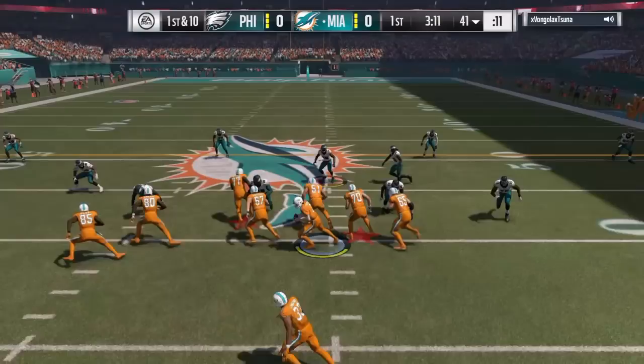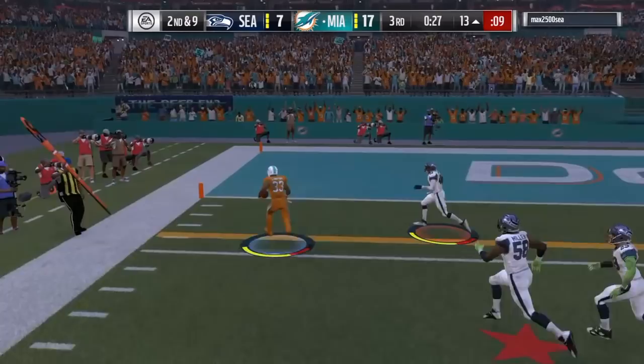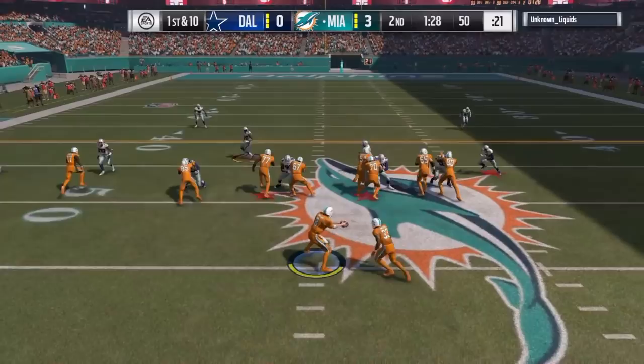It showed up here and there but it was not something I could really lean on in pressure situations. So often I would try to stiff arm a guy but I would just get tackled right away. That does not mean he was not useful — he does have 89 speed and 89 acceleration, so you see right here he can hit the outside and just take off and be gone. I'd try to stiff arm and instead just fall forward for 2 or 3 extra yards. From what I could tell, his speed was really the only thing that made him dangerous.